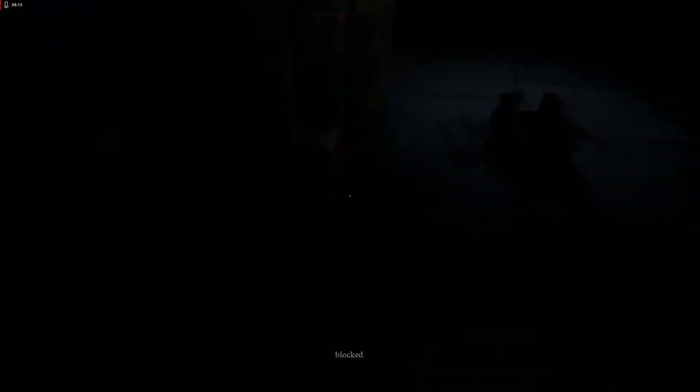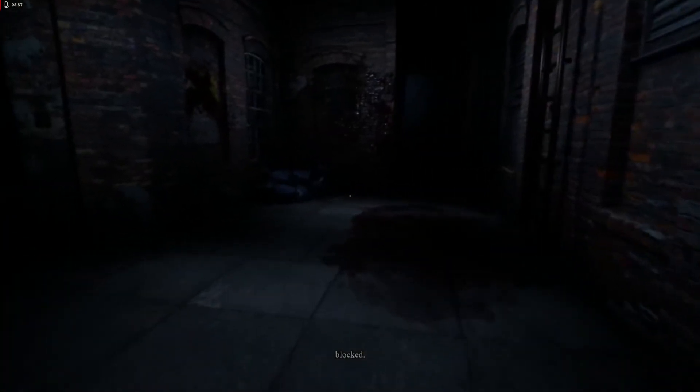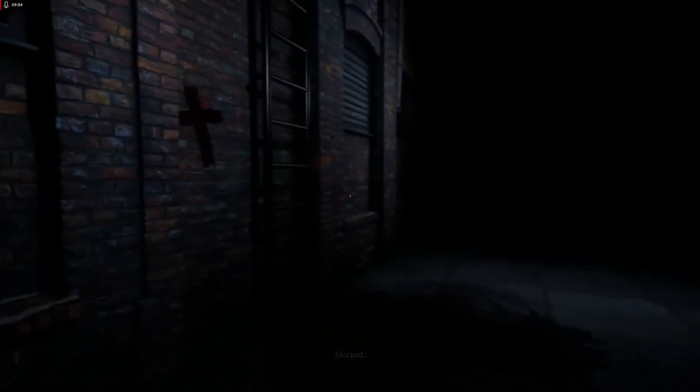Jeez, wow — dark, dark, dark. There's a little thing down there that tells me that something's blocked. Is that a door I can use? No, I guess not. Well, we keep going. I do have a weird little cursor artifact over in the far left of the screen — that's strange. Can I use that? The cursor changes when I get to something I could probably use.